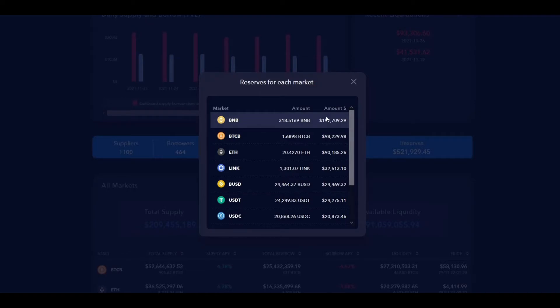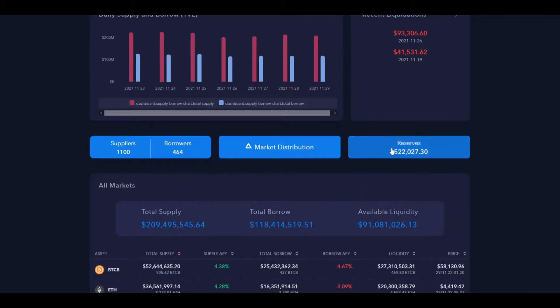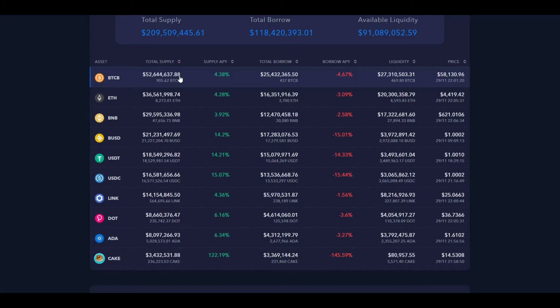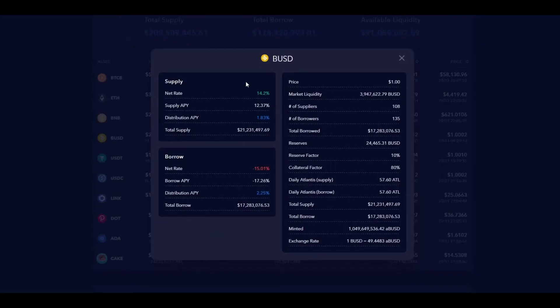Down below we see how many ATLs are distributed for each of the various tokens. There's also a list of reserves showing how much spare cash the platform has — these reserve funds are controlled by the governance process, which all users can vote on. Below that we see the total supply on the whole platform: $209 million. You can also see the list of all tokens available, and clicking any of them shows more stats. The most interesting is the collateral factor — for BUSD it's 80%, meaning if you have $10 supplied you can borrow $8.